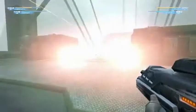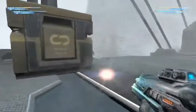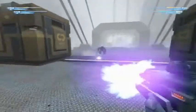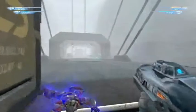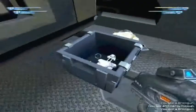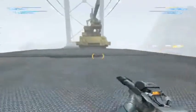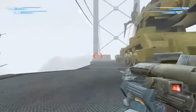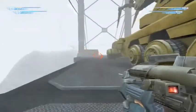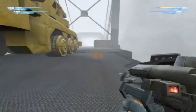Hello everybody and welcome back to Let's Play Unreal 2. We are here trying to get into this place and it seems to be bugging out a bit — this big bloody mark keeps appearing every now and then out of nowhere. I think there's a little bug going on; it just seems to appear on this bridge from nowhere.